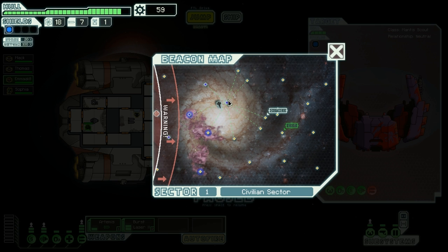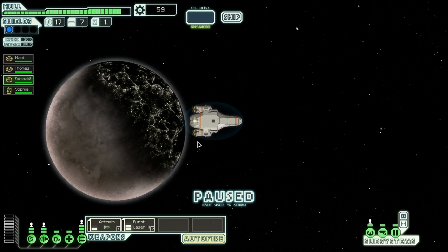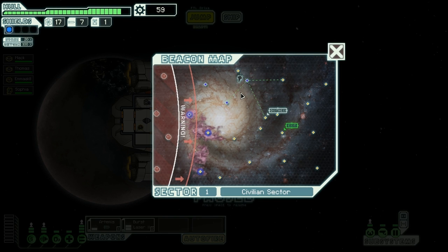Let's jump. Oh, there's a distress signal — someone might need help. Have I got time to jump up here first and then down to the distress signal? Yeah, of course I have. A nearby space station hails you: 'Greetings! Your arrival is most fortuitous. We recently came across some extra drones. If you have some fuel, perhaps we can make a deal.' Well, I don't use drones at the moment, it's very kind of you.